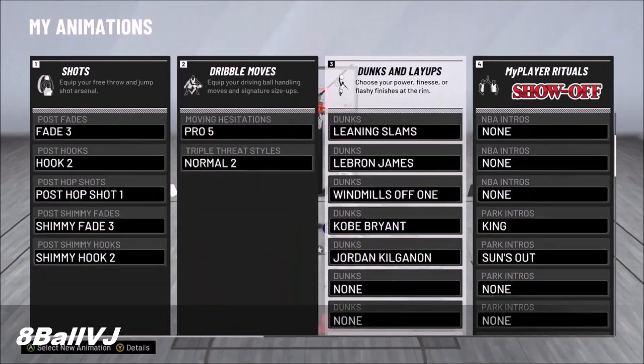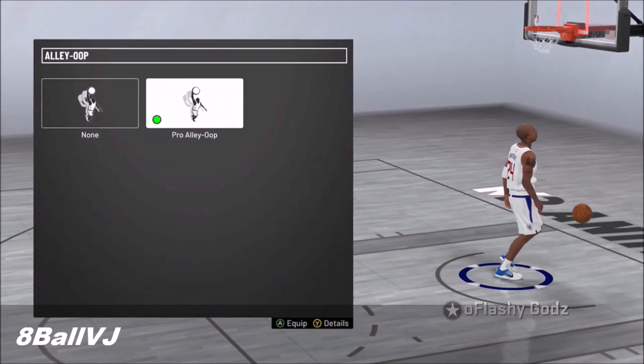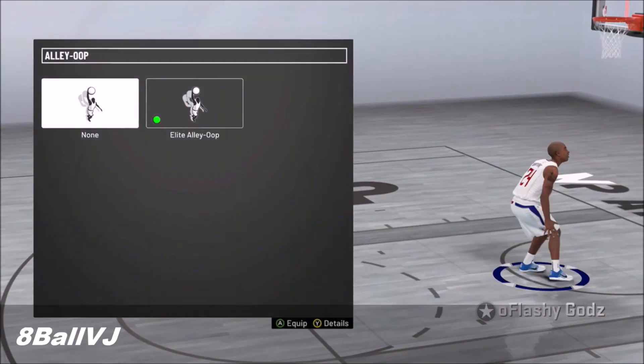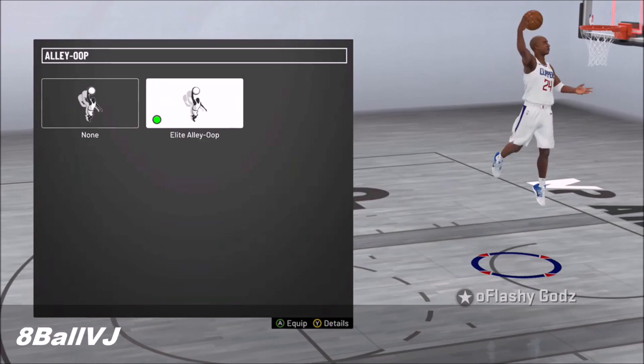Take off all your dunk packages, go to the practice facility, do a drill, come back out, put on all these animations, then play a My Career game to make sure it works and saves. And you should be straight — from there your player is going to be fixed.